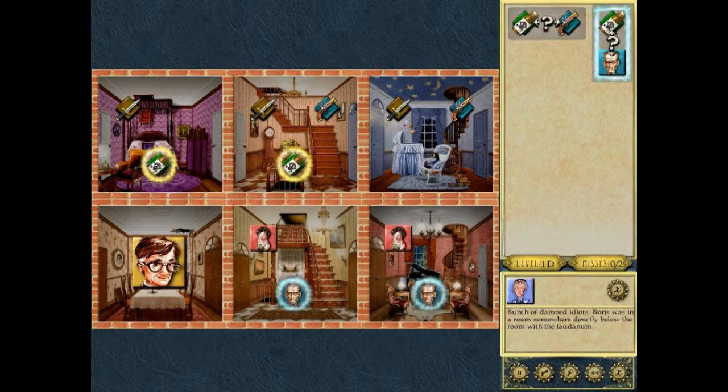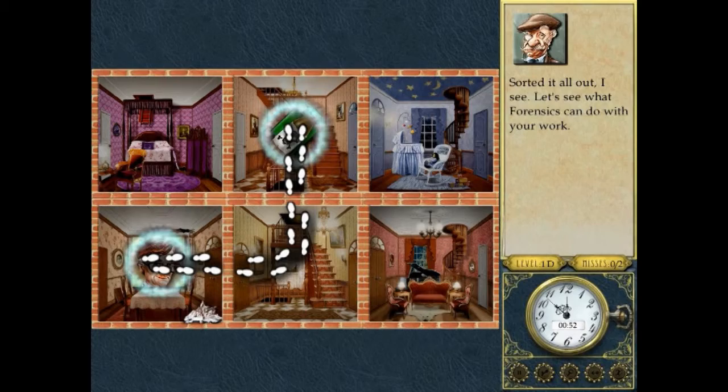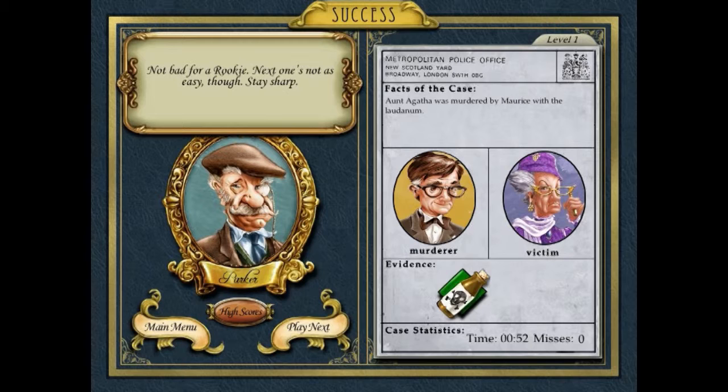We know that Boris is in the room below the laudanum, and this is the only part of the board where that matches up. So we click on the laudanum here, we click on Boris here, and then the rest of the board fills itself out. Cool — that helps forensics figure it out. Not bad for a rookie. Next one's not as easy, though. Stay sharp.